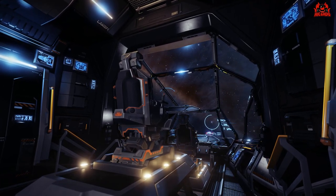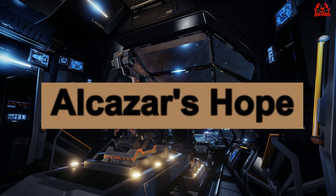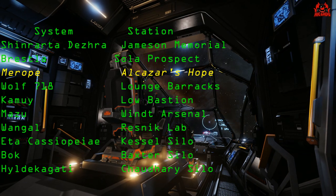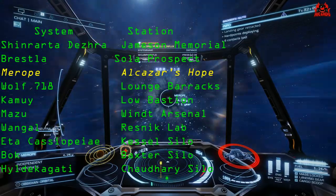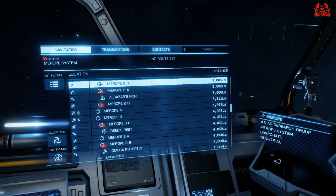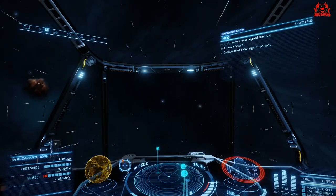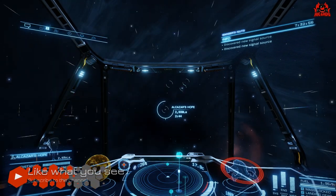Now if you're in the Pleiades sector, there are only a few places you can get decontamination limpets — really just Alcazar's Hope. At the time of doing this video, there are only several places in the game where you can get them, so it is really worthwhile getting yourself prepared. If you're at one of those locations, have them in your storage so you can ship them down to Alcazar's Hope if needed. I'm only a short hop away, so I'm going to get over there, pick up a decontamination limpet controller, and get myself some limpets — very important you don't forget your limpets.